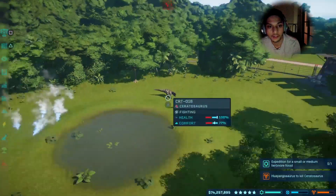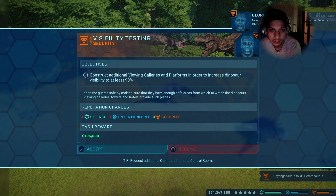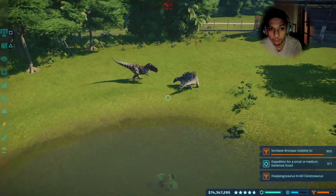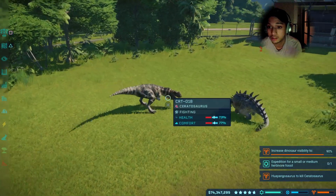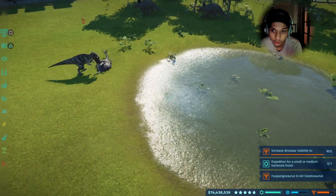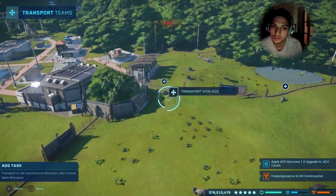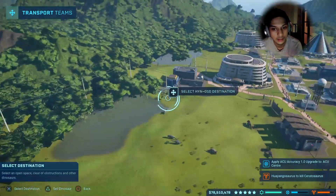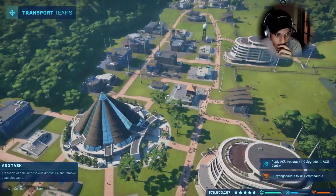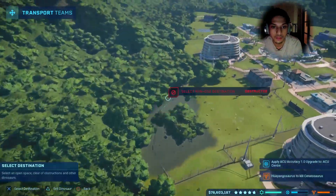Once you start filling in your dinosaurs, you can see it's a bit hard. With just one Wayangosaurus you won't be able to kill the Seratosaurus — they'll eventually die. So most importantly, put as many Wayangosaurus as you can, maybe like three or four. You can see here I'm just adding in the Wayangosaurus and this one Seratosaurus, just one.